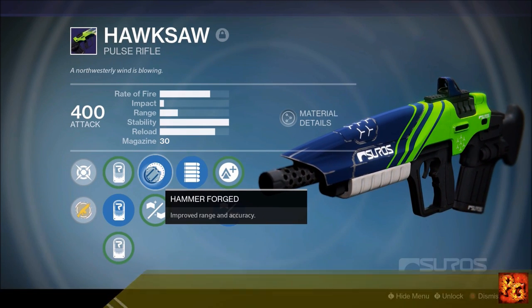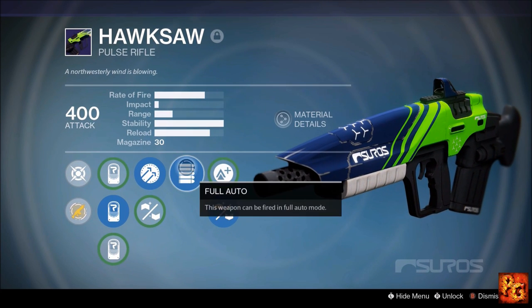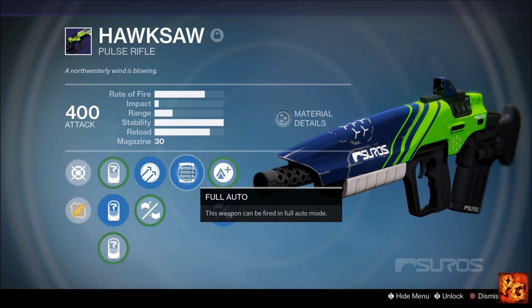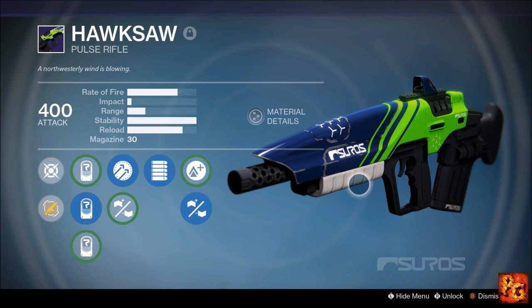The roll that I have on mine is hand laid stock, full auto, and hammer forged. This is without a doubt a god rolled Hawksaw. This thing is an absolute laser beam, and with full auto and a 30-round magazine, I don't lose very many engagements even at range with this bad boy equipped.